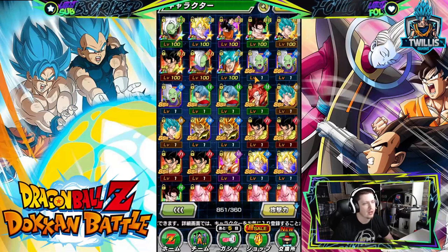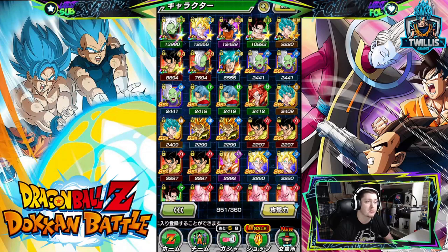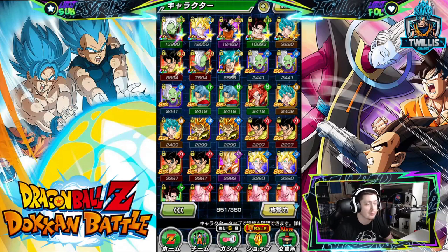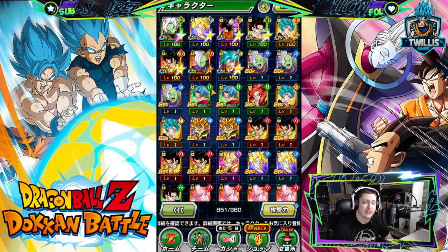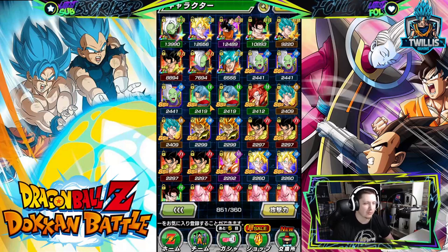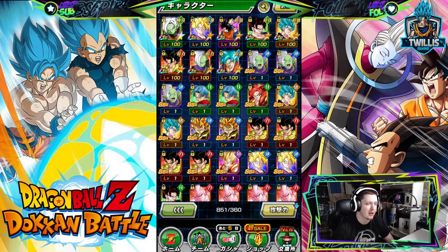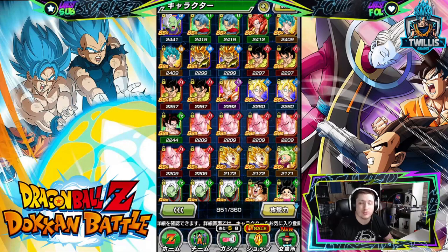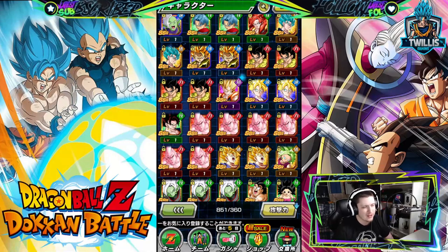You'll have a rainbow Gogeta. You'll also have a 79 percent AGL Zamasu, which is great — my favorite card in the game, don't get me started on that card. The TEQ Trunks is such a good unit, I can't say enough about that card honestly. You'll also have a 69 percent AGL Super Gogeta, and a rainbow Super Buu — not that anyone really cares, but it's there.